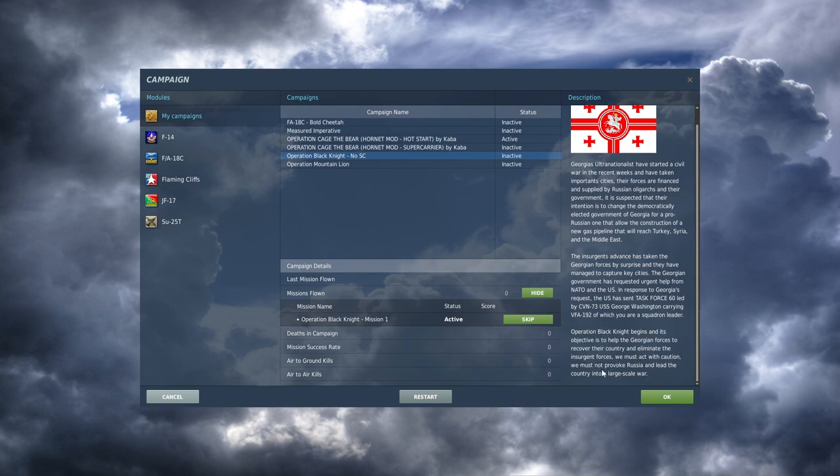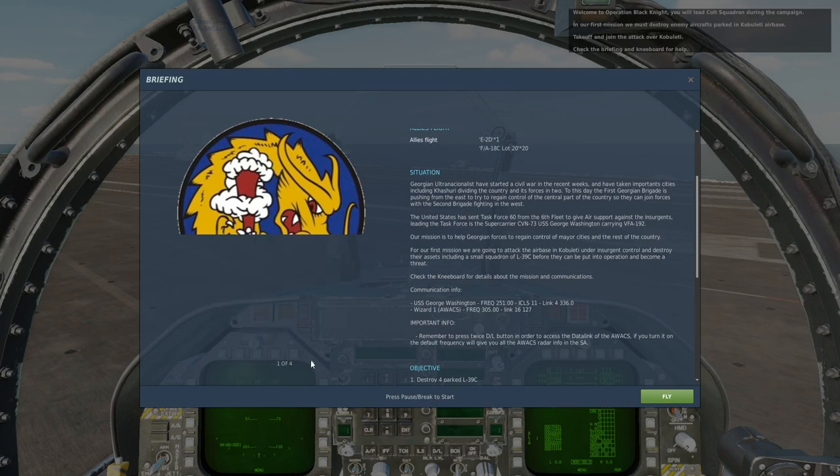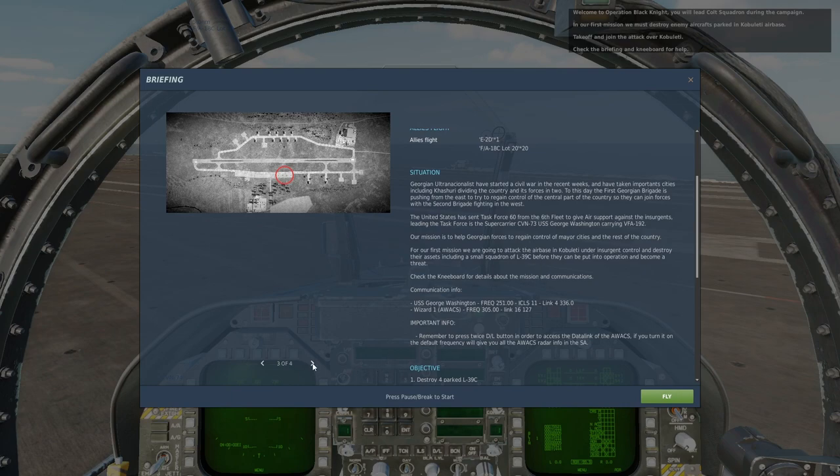We must act with caution. We must not provoke Russia and lead the country into a large-scale war. We're going to start the first mission for this campaign. Enemy insurgents have taken an airfield — there are four L-39Cs on the runway that we need to destroy.